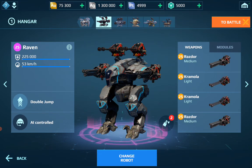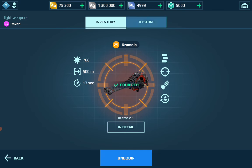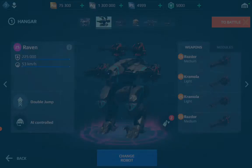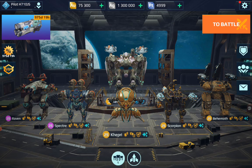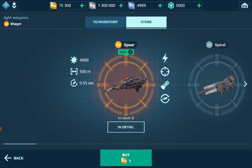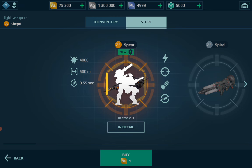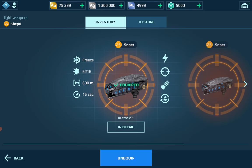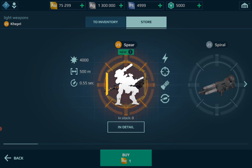Also in terms of weapons, I do not see the new weapons at first, but let's go to the light weapons — yes, the Spear is there. It shoots in a cycle of three and it's a light weapon, so let's find a light robot with light hardpoints. The Capri is a good choice because it has four light hardpoints, so let's arm it with four Spears.